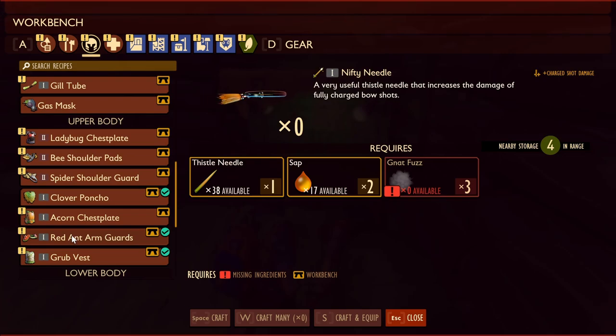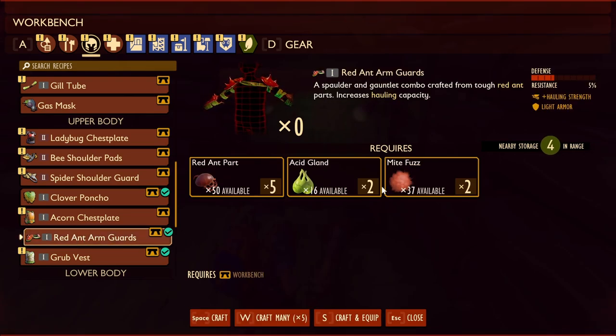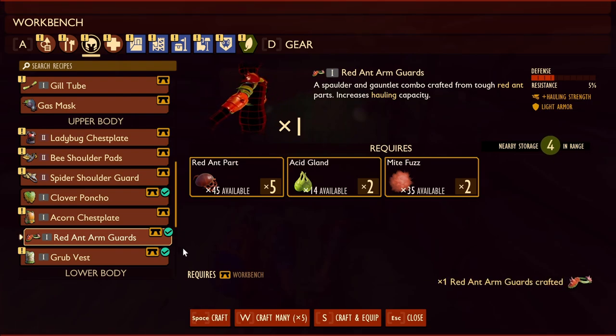The red ant armor increases hauling capability — haul strength. We need Mite Fuzz. We've got everything that we need for that.